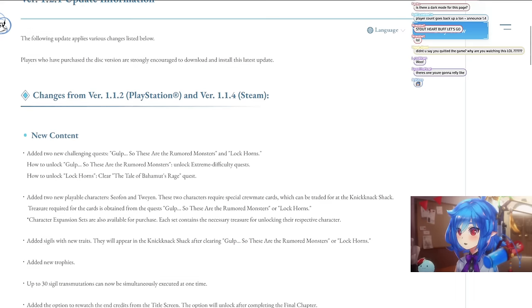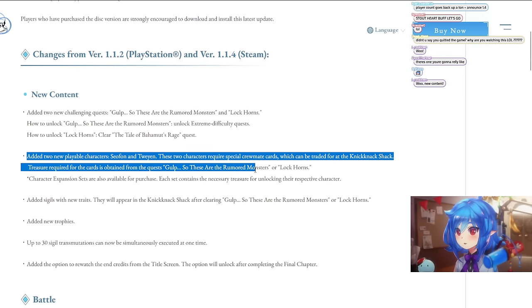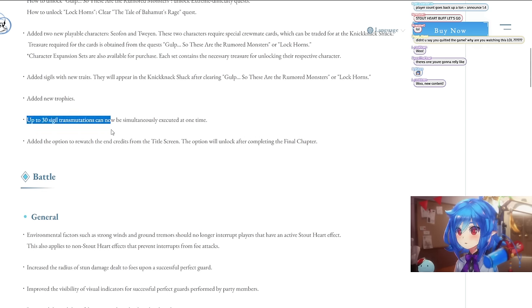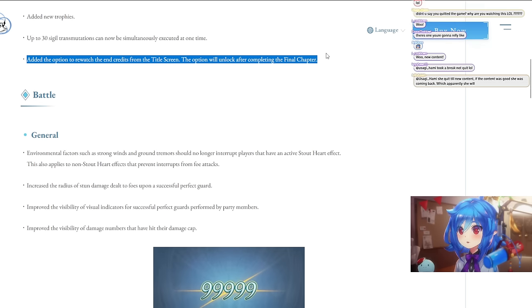New content added to challenging quests — so these are like the Unite and Fight quests that were already announced during the live stream. New characters on the safe list around level 20, so we're not going to talk about that too much. Also new sigils, new trophies up to 30, new batch transmutations, and an added option to rewatch the end credits from the opening screen.